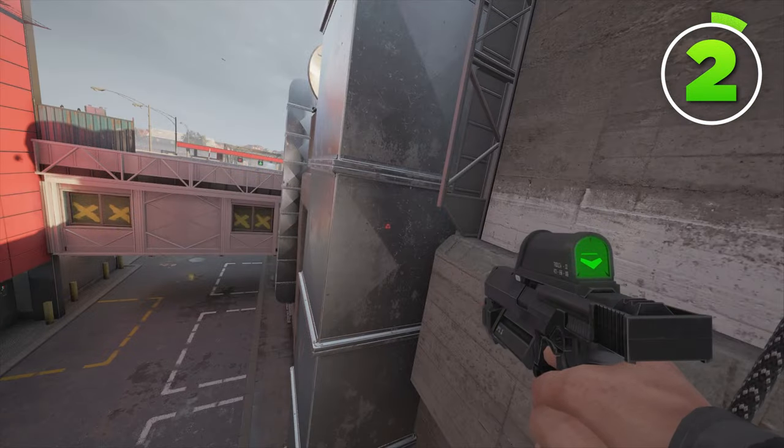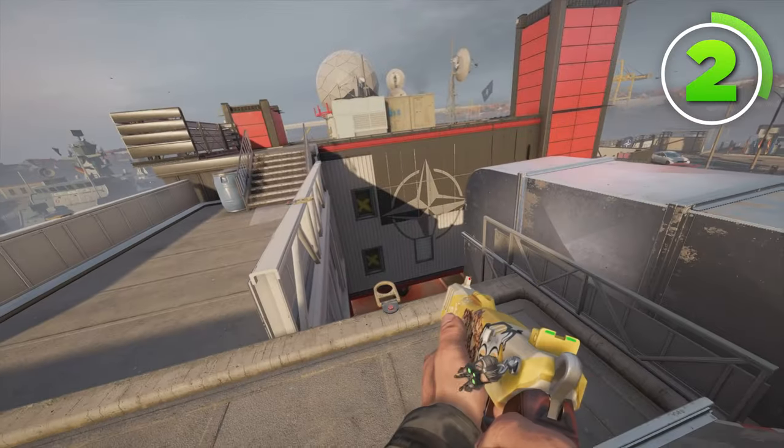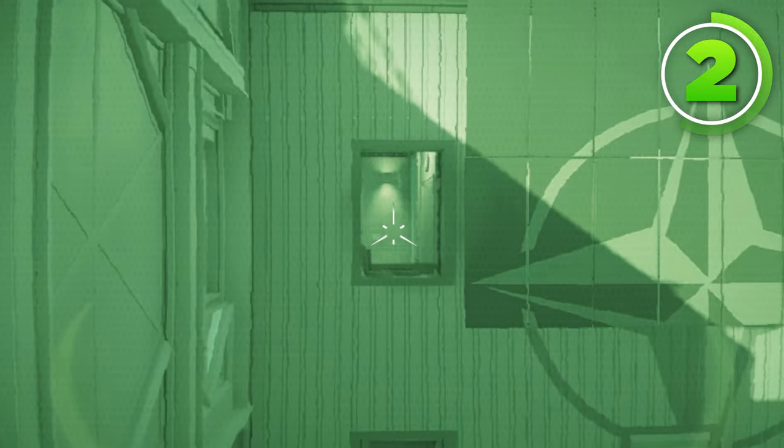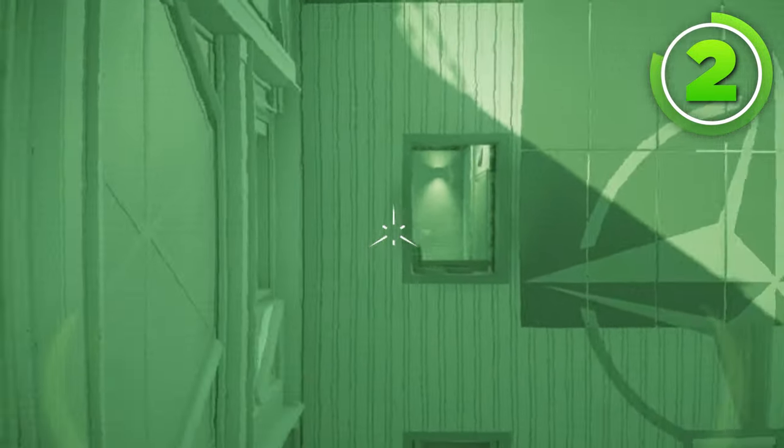Another camera that's great for information is if you rappel right here next to this AC vent and you put a zero camera on the wall, and then you open this window right here. Once you get on that zero camera, you have a clear line of sight into that window. So that's two points of information you have on the top floor site that they're never going to find.